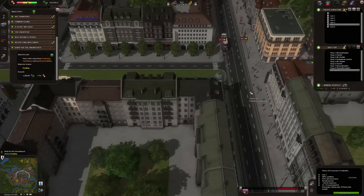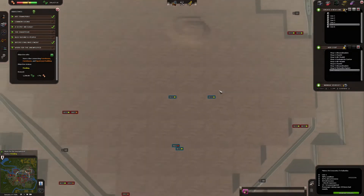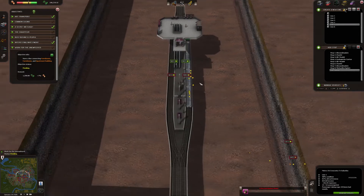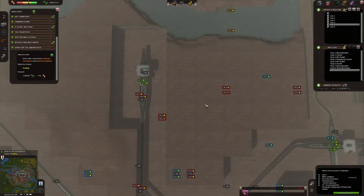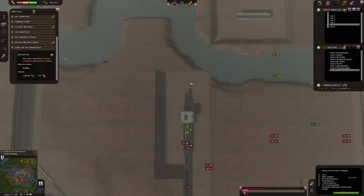For example, we have a decent station over here. If I would like to expand it — where's the Brandenburg? Here we go, Brandenburg Gate — it's actually called Brandenburger Tor — that's a gate. If I want to expand this station to be a little bit bigger, you can't. There's no way of doing that. The only thing you can do is demolish the station and then build a new one, but that's not ideal.